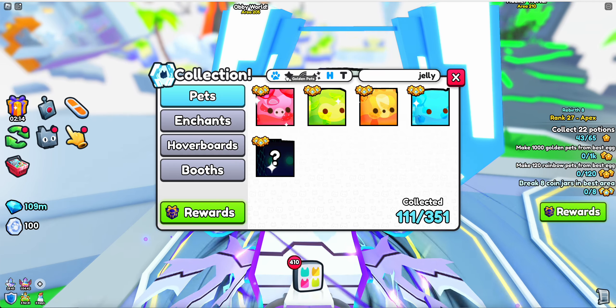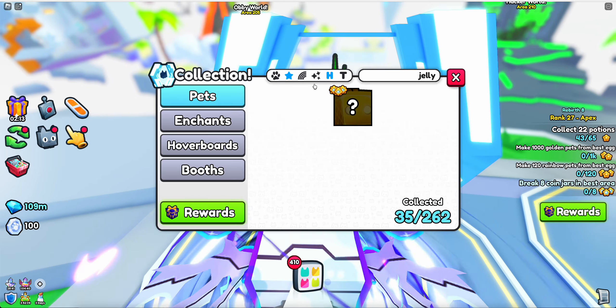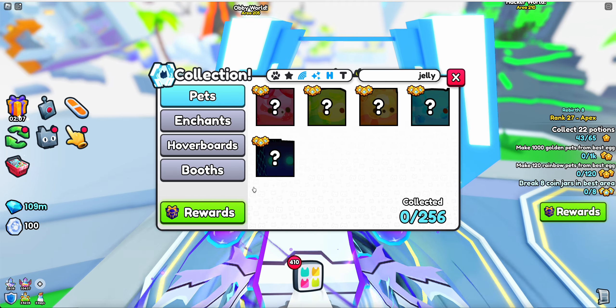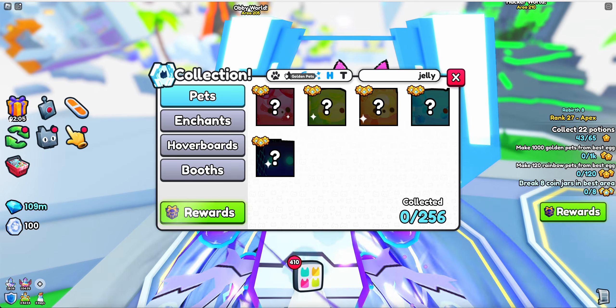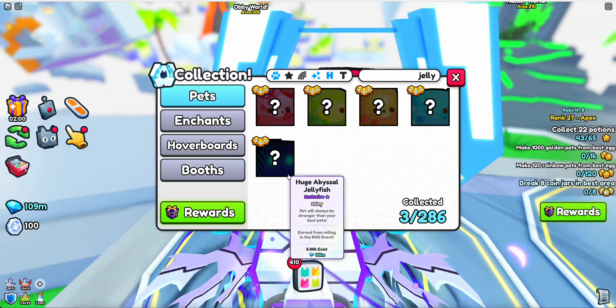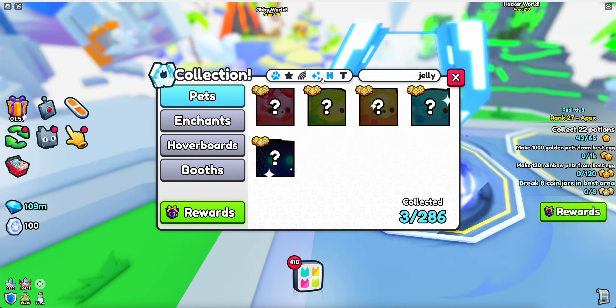12,000 normal exist. 8,000 gold exist. 7,000 rainbow exist. 5,000 rainbow shiny exist. 6,000 gold shiny exist. And then 8,000 shiny exist.